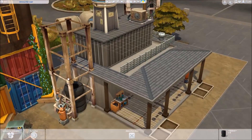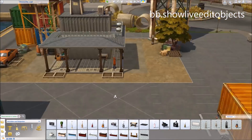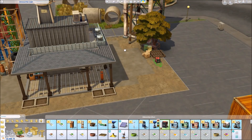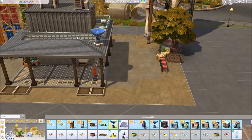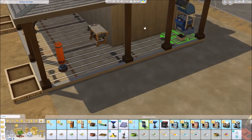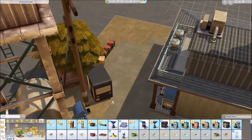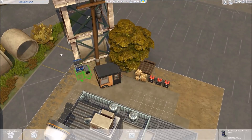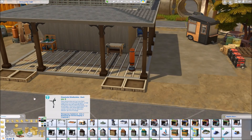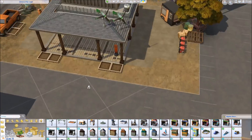If you're asking where the shipping containers, water tower, and all that stuff come from, you can get them with the cheat bb.showliveeditobjects. I'll also try to put that on screen. And if you type 'debug' into the filtering system in the lower left, you get all the hidden objects from the world. There is lots of cool stuff from the Eco Lifestyle pack, especially these industrial objects — I was like, I want to use them. These are so cool.